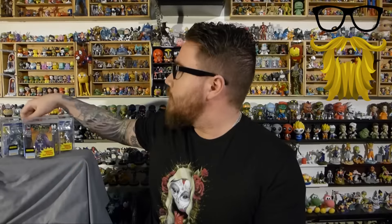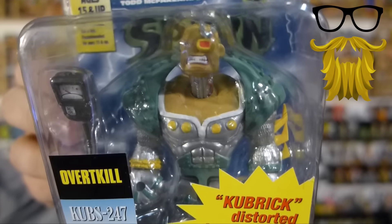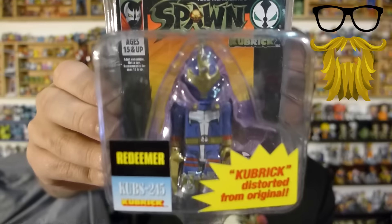We've got Tremor here — classic color and then his green version, which is an alternate paint job for the toy series. Then the ones I don't have: Overt Kill came with an alternate paint job — his traditional one was a light blue and this is more of the teal color. Redeemer in the traditional color also came in a white version of his suit. There were actually two more versions of Spawn — the gold version and the hamburger head version, which is very hard to find.